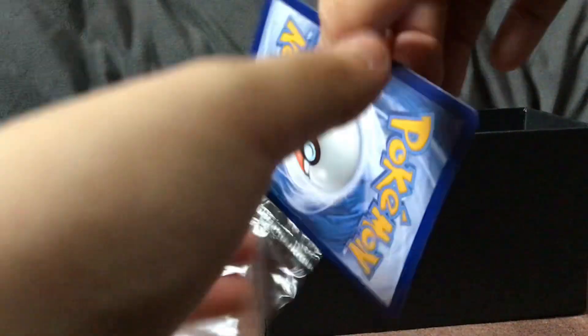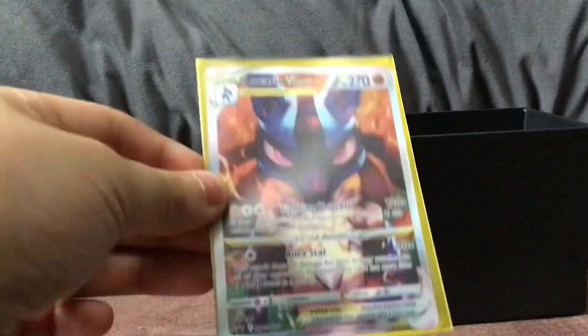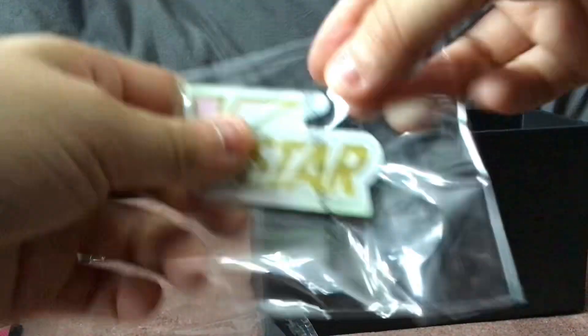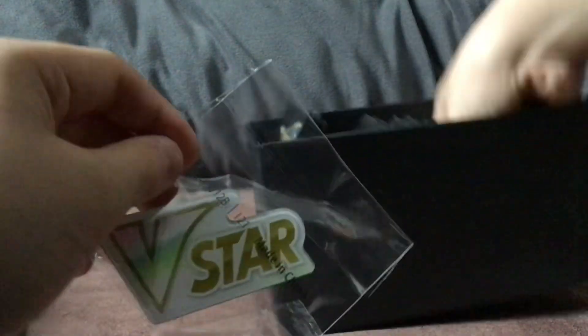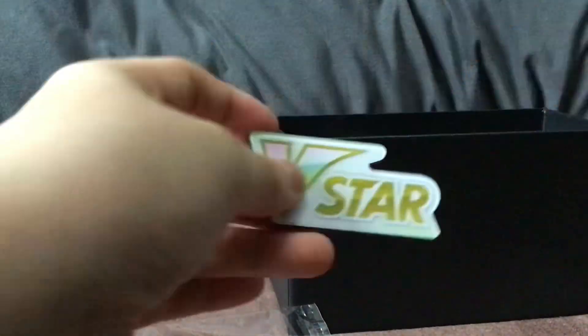And then you get this awesome Galarian V-Star promo card, which I'm gonna open because I have another one, but I'm not gonna open that one today. It's that Lucario V-Star promo alternate art. Let's open this up - it's Lucario V-Star Galarian Gallery promo alternate art. I'm gonna put this into a sleeve. We also have the V-Star marker right in here, and also damage counters.